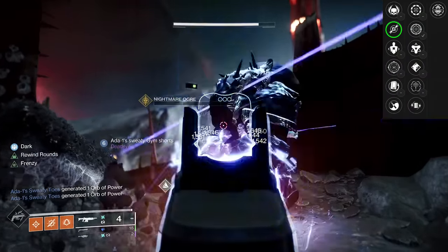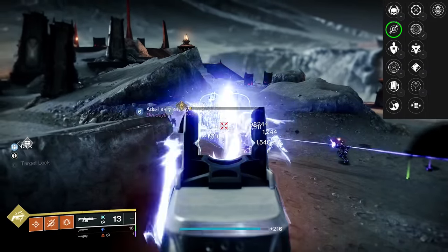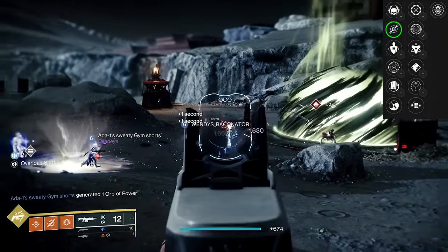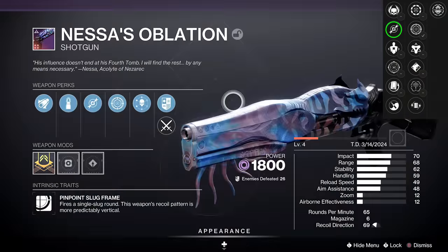Then we get into Dragonfly — and Dragonfly being in the third column is a big, huge deal. Because Dragonfly's damage takes on the effect of the other perk in whatever you have on your weapon. This goes all the way back to old-school Ringing Nail, Trust, or even recently Tyranny with Incandescent Dragonfly — it spreads it. Like here's an example: Dragonfly Frenzy.